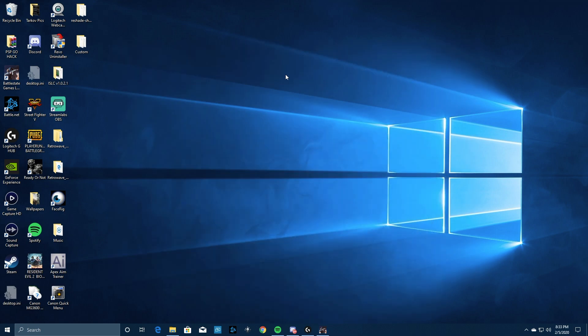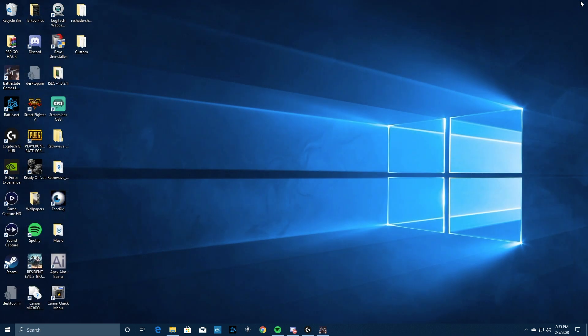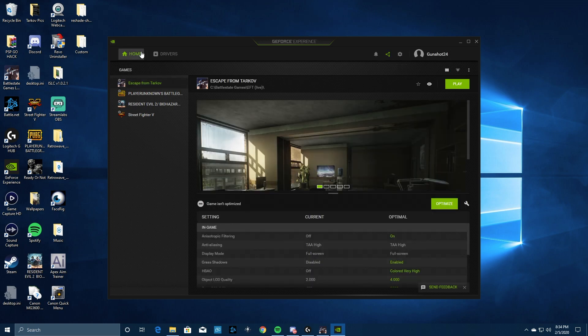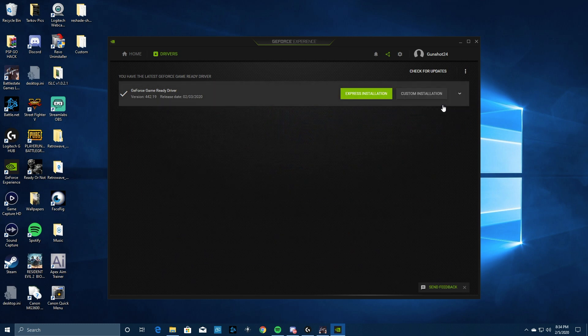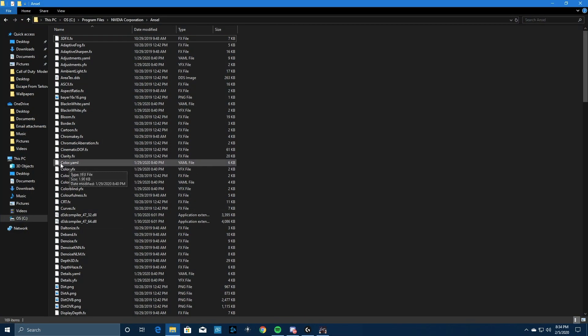Close Tarkov completely. You still have a backup, so don't be frightened that you deleted colorfulness. Now go into your GeForce tab, go to Drivers, and click Reinstall Driver. I'm not going to press anything because I've already done this, but you want to go to Custom Installation. Once you click Custom Installation it gives you the option to wipe everything and start fresh — that's what you want. Once you do that, everything is reset.